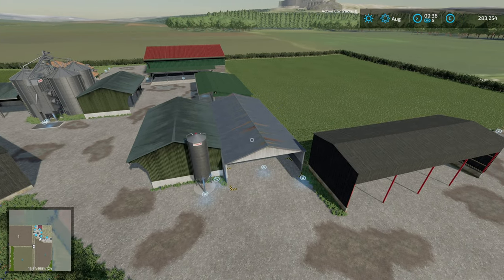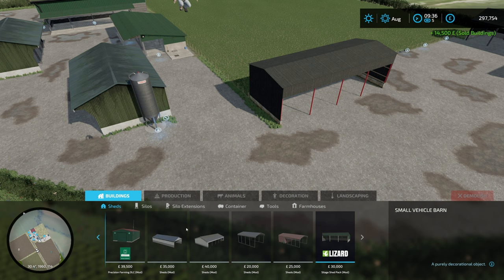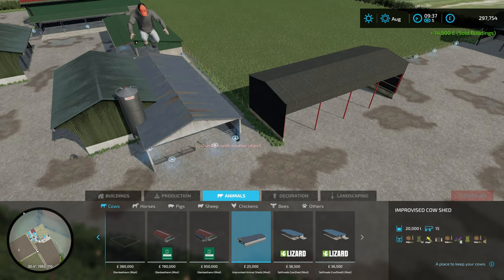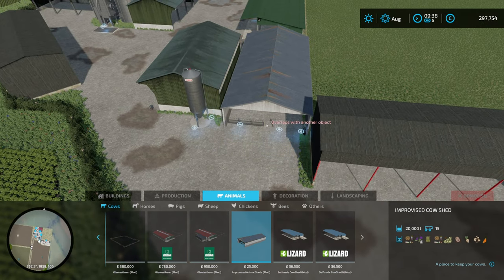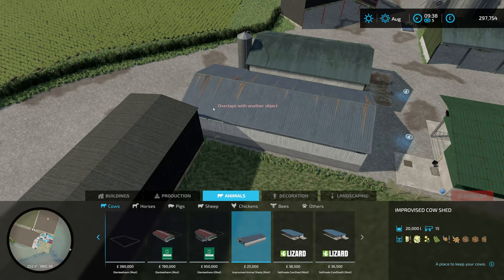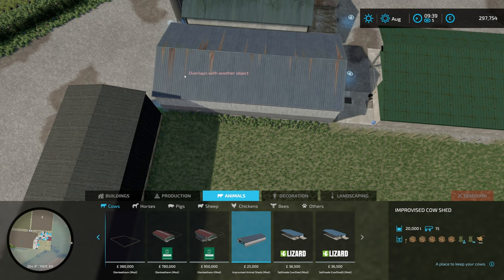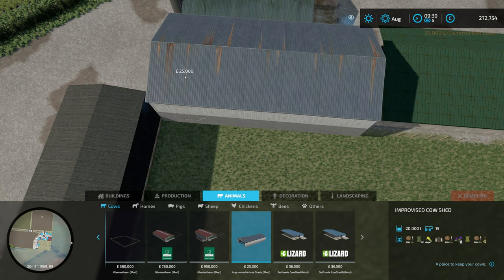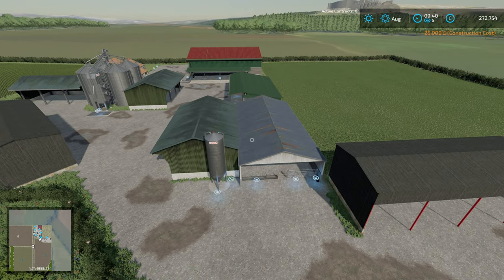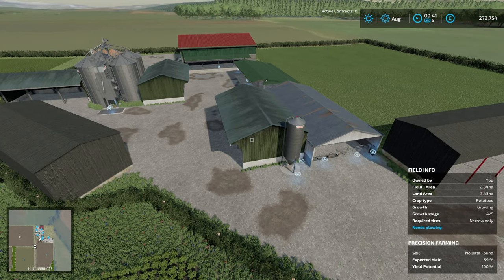The next thing I'm going to do — this is one of Giants' bale sheds. I'm going to sell it and put in one of my improvised cow sheds, which will give us sheds for 105 cows. There's a little bit of space to grow, which I think is probably a good thing. I think I want to put it right the way back there — hit V and there we go. I might need to nudge that across a little bit afterwards. That gives us plenty of cow shed space and a bit of variety.